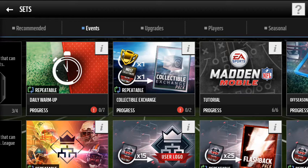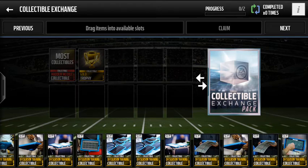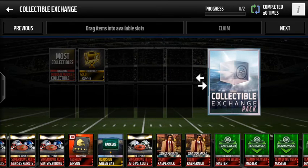A lot of YouTubers did post a video on all the new sets, and most of the information they got was pretty much accurate. The first one, probably the smallest one, is the Collectible Exchange right here. This is pretty much just any collectible — I'm pretty sure either elite or gold. Put in a gold trophy and you'll get something out of it.